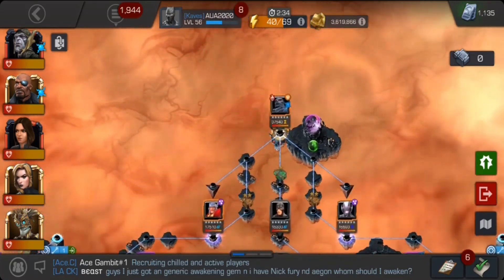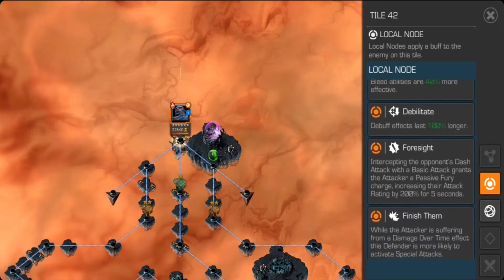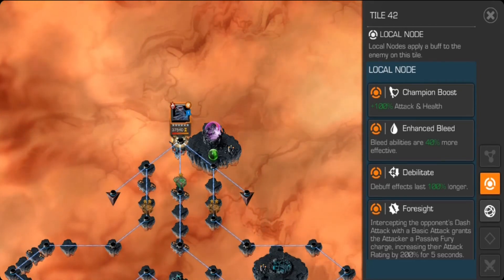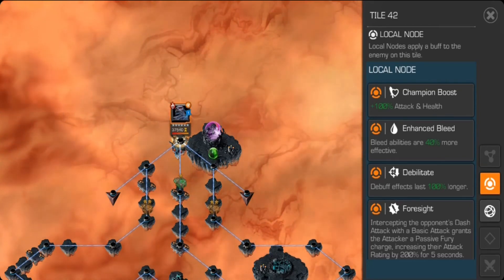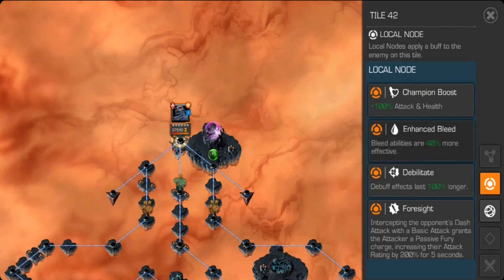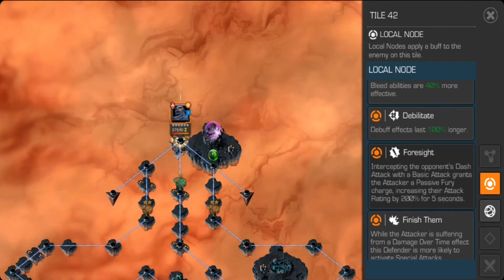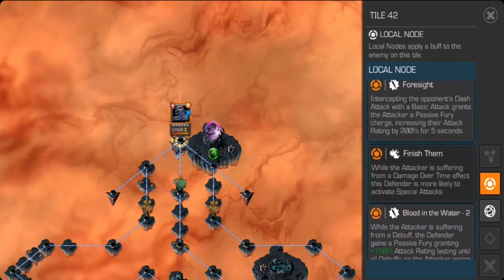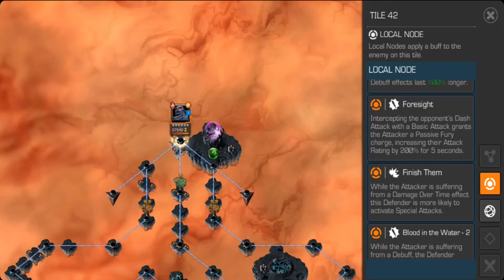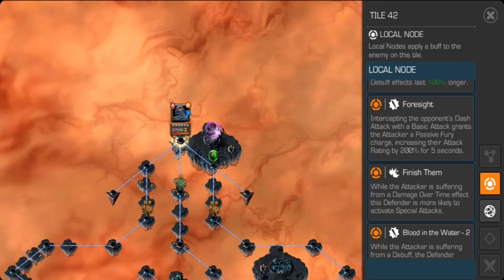Now talking about Apocalypse — this is actually the easiest boss in the last two chapters, despite his high health pool of around 149,000 to 189,000. The Foresight mechanic gives you a cool advantage — I was hitting 10k mediums. All you need to do is intercept and dash attack, and you get a 200 percent passive fury lasting five seconds. If you do it again it refreshes rather than stacking, but it still deals a lot of damage.